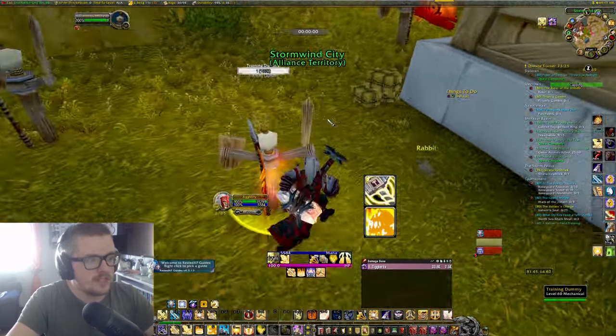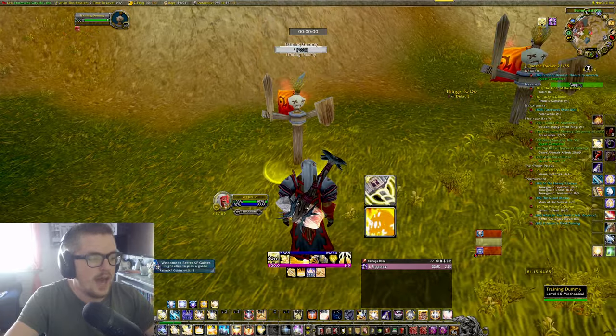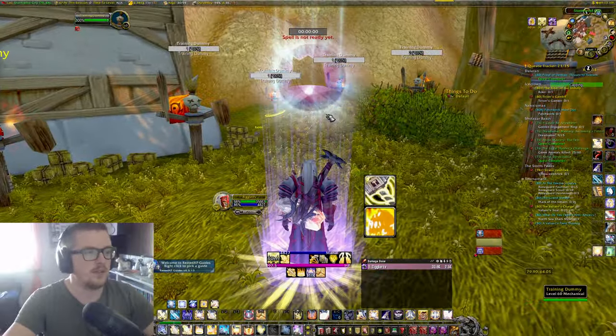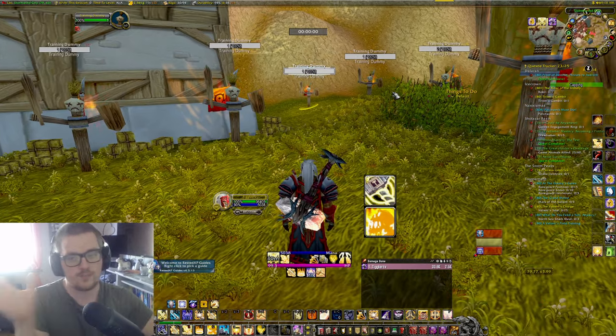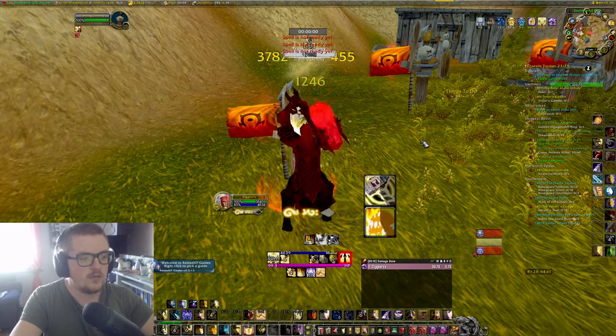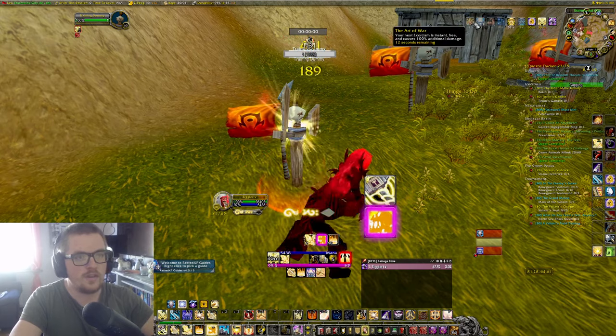Let me show you. Make sure to have Seal of Truth on for the single target one. I press Judgment on the separate keybind, run in, and then press the macro. You see? It's glowing whenever I get a proc. Now I got the Art of War, which makes my next Exorcism instant. I use it, press the macro again, and now I have 3 stacks of Holy Power and can cast Templar's Verdict.